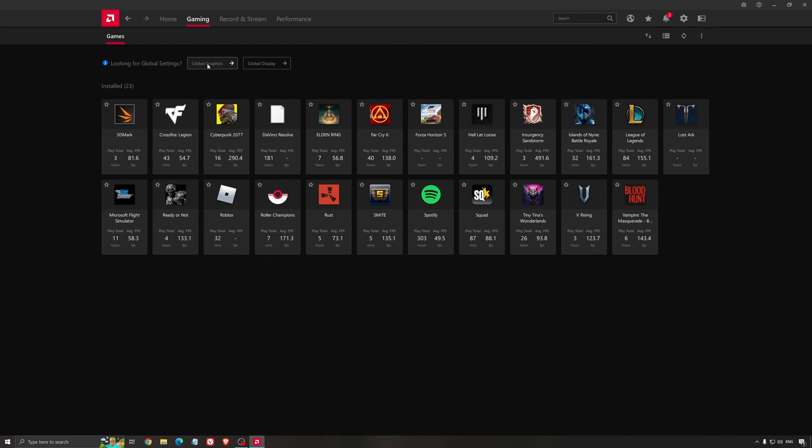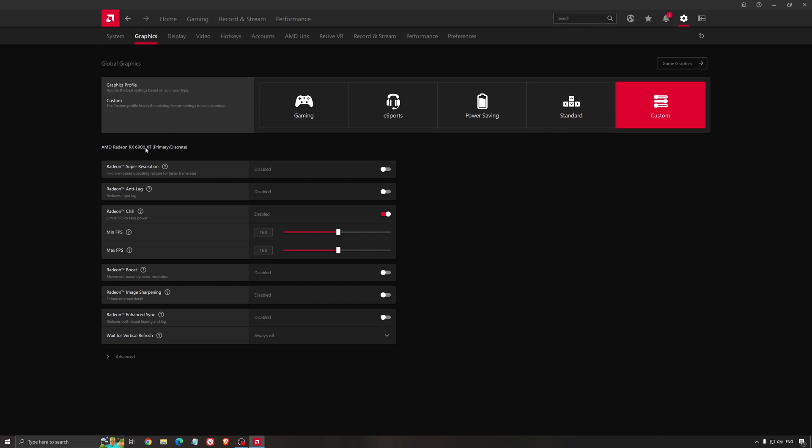Another thing I recommend with NVIDIA and AMD is their image scaling features. From AMD it's called Super Resolution, and for NVIDIA it's NIS. I have a dedicated video showing how to use and configure these. Quickly, to explain: you enable this, and if your monitor is 2K, you lower the resolution inside the game to 1080p, and the software scales it back to 2K. With this process you can save 15–20% FPS. You can also do this with a 4K monitor, dropping to 1080p or 2K for a nice boost. Image quality won't be identical to native, but in some games it's very tough to see the difference. I recommend using it if you're struggling with FPS.